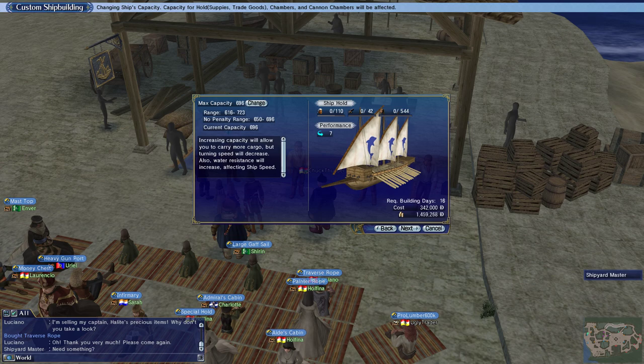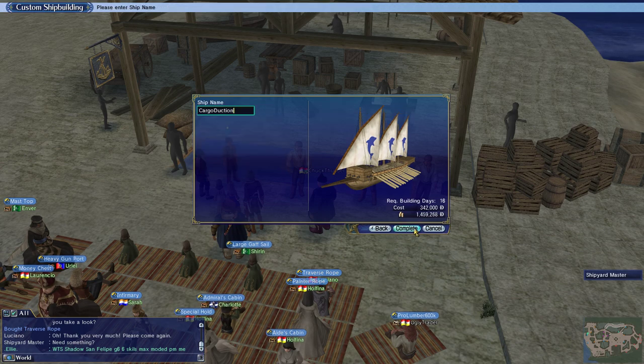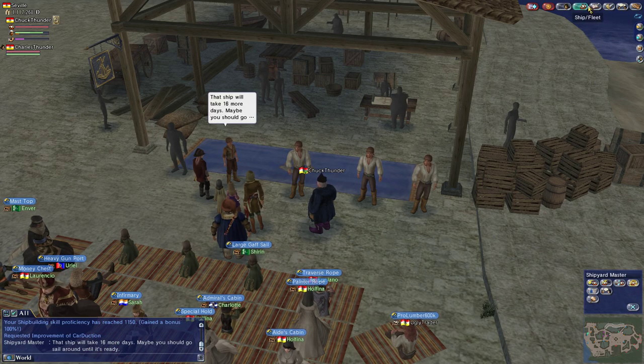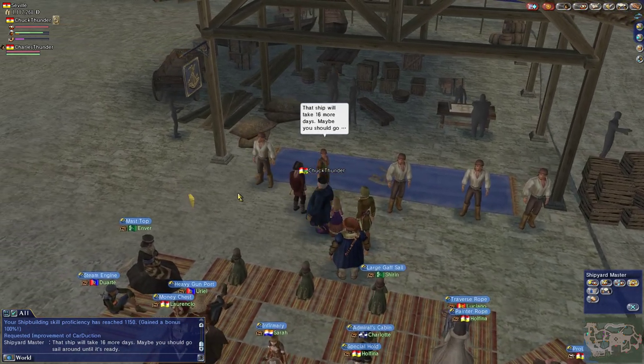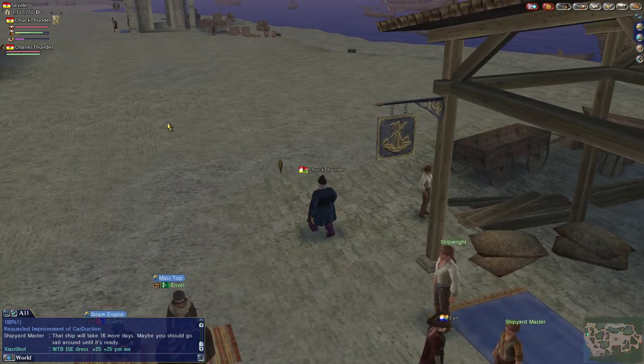SSIPs I do have. Max capacity, current capacity six ninety-six, no penalty — I already have the maximum I could do. And this will reduce its turn speed, maybe? No, seems to be fine. We can get some. Cardduction — let's request an improvement of cardduction. That's going to take some time — sixteen days specifically. Sixteen days at sea. That will be nice to have with a little bit more wave resistance.